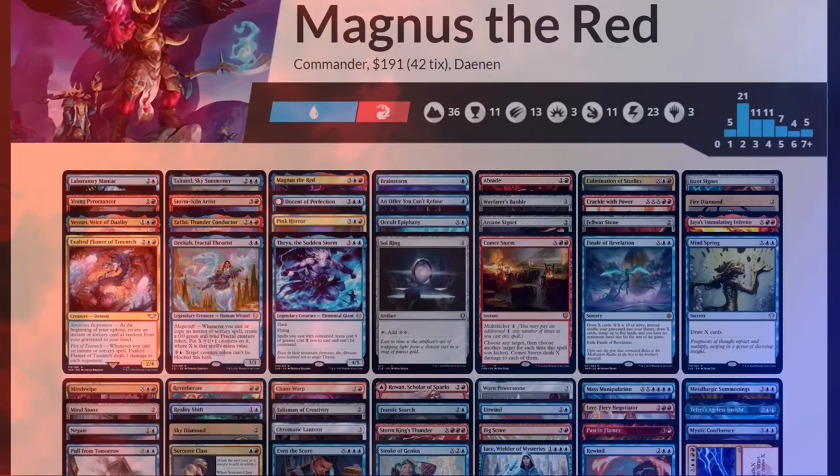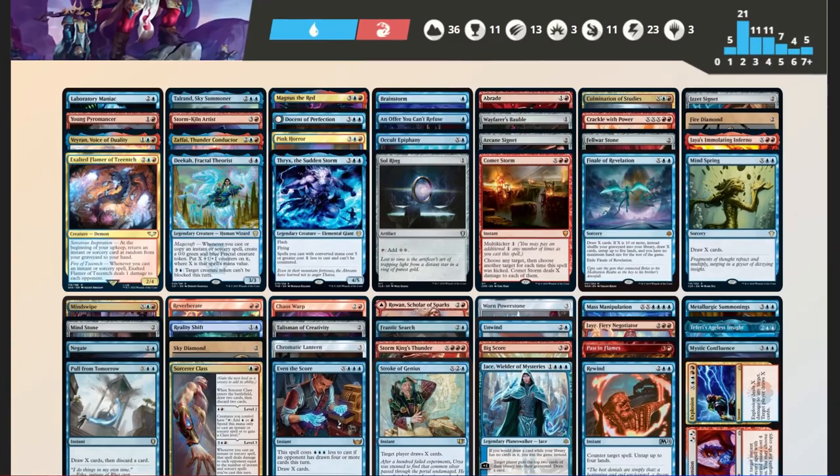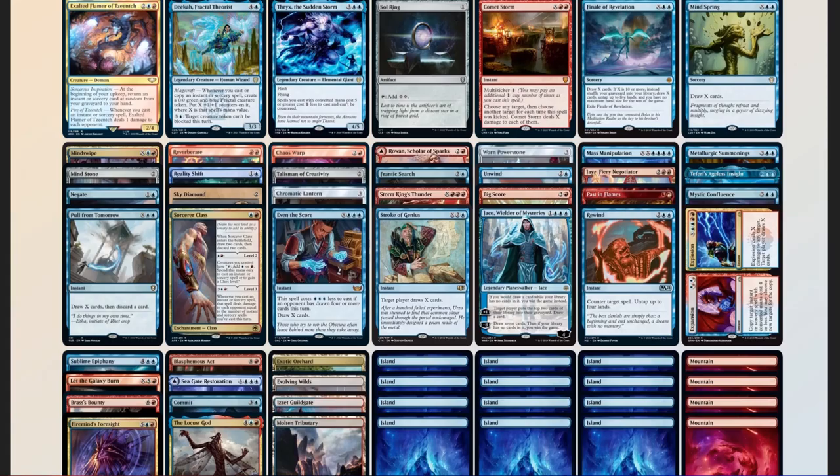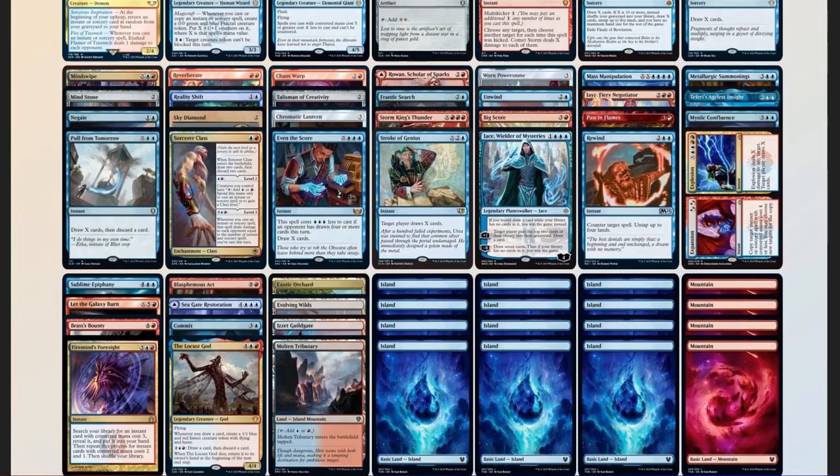Let's take a look at our deck and compare it to our checklist: 50 mana sources, split between 36 lands and 14 pieces of ramp — right on target. 14 pieces of card advantage, plus 2 cards that let us recast spells from the graveyard. 11 pieces of interaction. 2 board wipes. 2 pieces of graveyard hate. Several sudden I-win cards, with lots of ways to combo off and win the game.